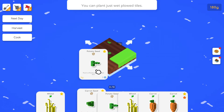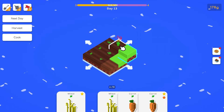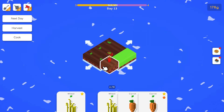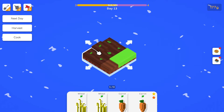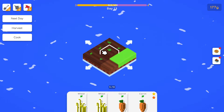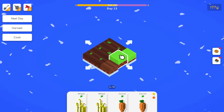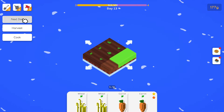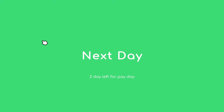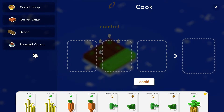We have potato seeds and carrot seeds. When these two are kind of together along the same line, that's where you get the bonuses. We can do carrot soup or roasted carrot, but we need a potato. This is our only potato and we have one more day — so tomorrow we can do carrot soup.